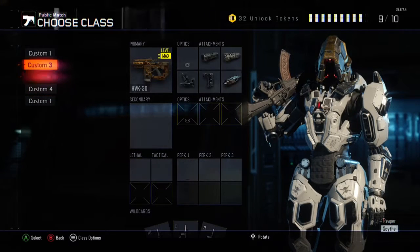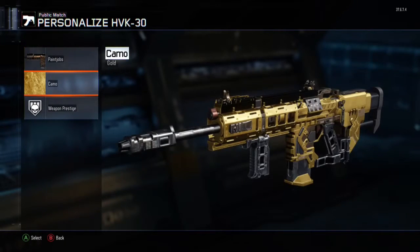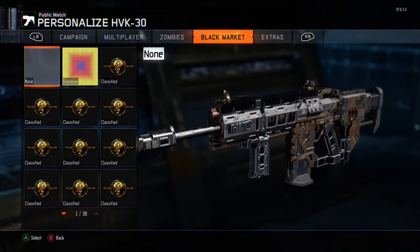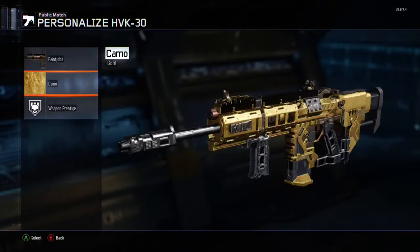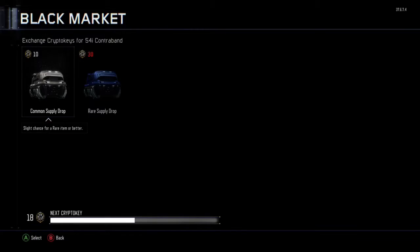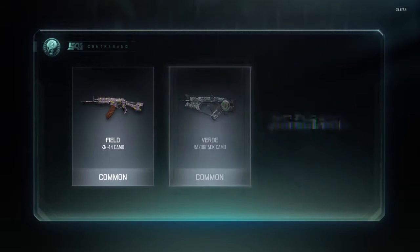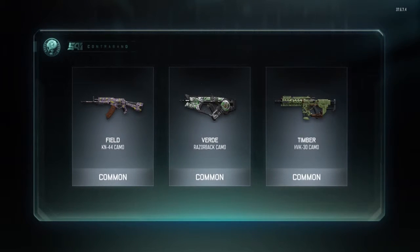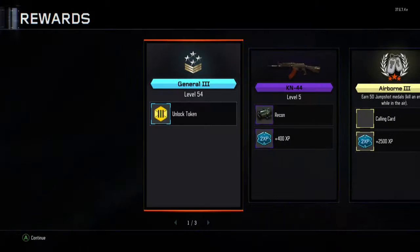The camo I've got on my Razorback is Gem, which I got in a Supply Drop that I forgot to record — that's a good camo. Also, as you can see I have my HVK at Gold, and I'm probably going to do some videos on how to get Gold for your guns quicker and easier. In this drop we get a Field Camo, a Verde for the Razorback, and a Timber for the HVK — none are really very good.